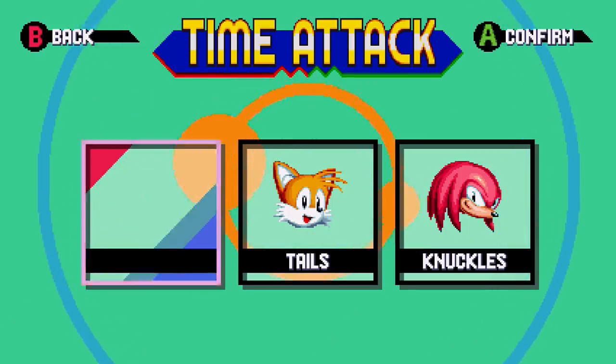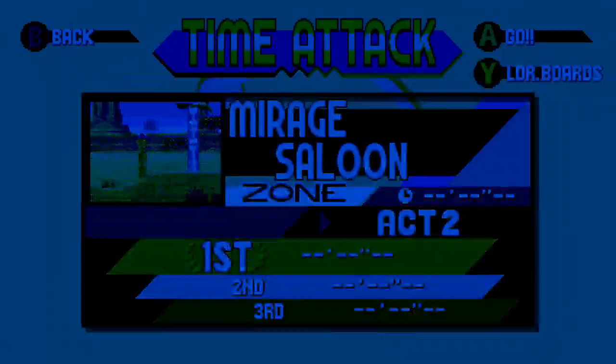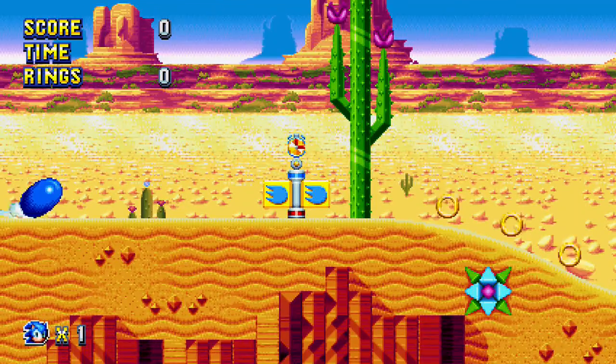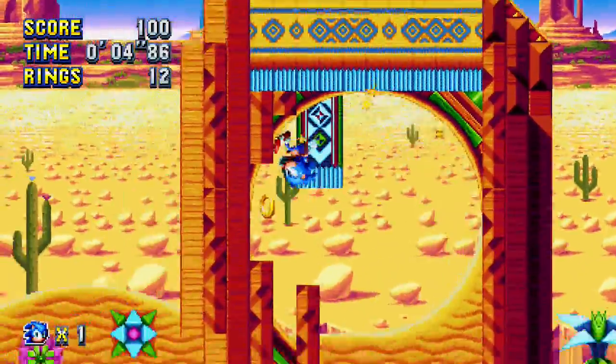You want to hit Time Attack, you want to hit any character — Sonic preferably for the speed. Head into Mirage Saloon, head into Act 2. Then pretty much you just want to speed dash as fast as possible all the way right until you hit your required landmark.